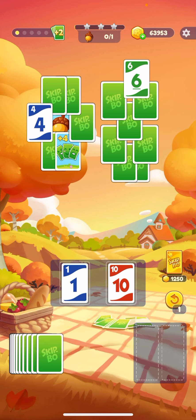Now I got a 6 and a 4 which I got to clear them. But I got to put everything in order: 1, 2, 3, 4, 5, 6, 7, 8, 9, 10. And don't have to worry about the color.